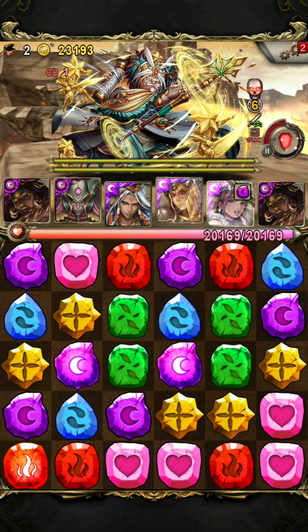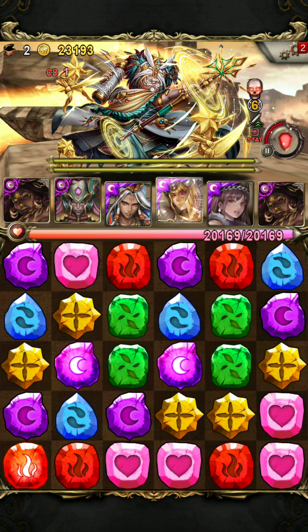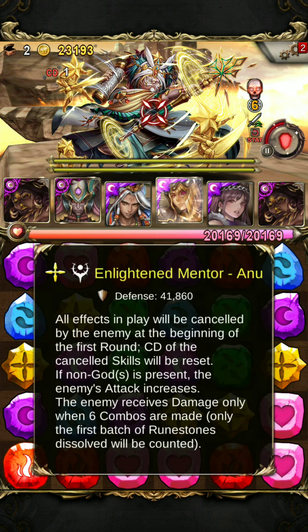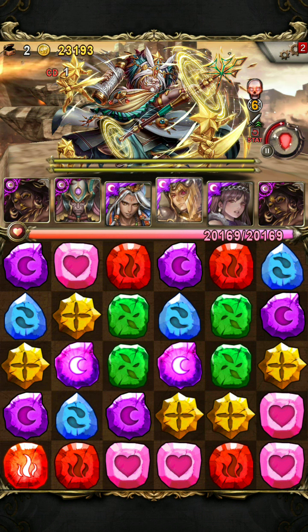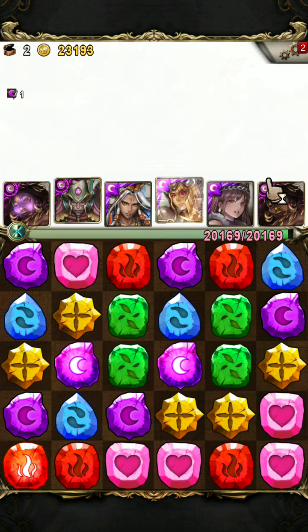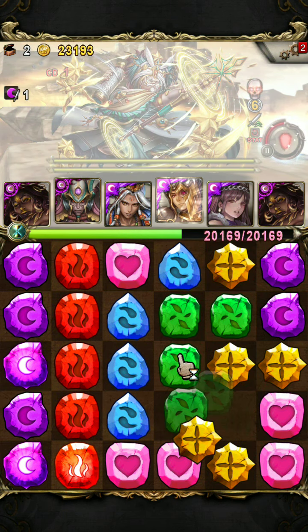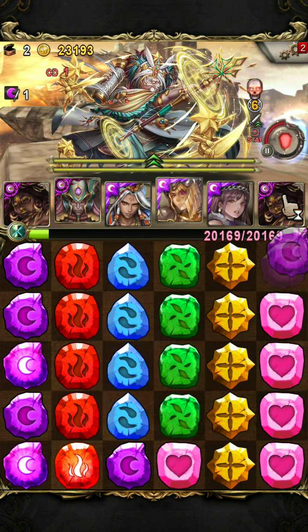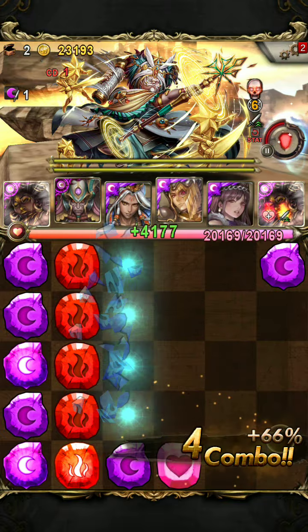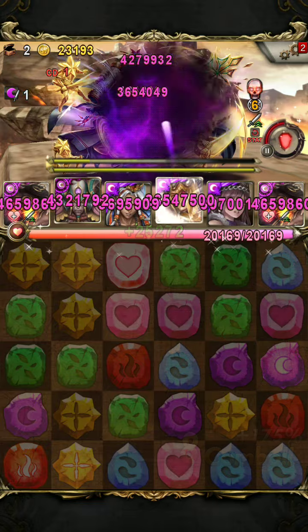Next we have Anu with initial 6 combo shield, neutralized reset, and a skull. I'm going to activate Namtar and use his time tunnel to get 6 combos exactly. This is going to be enough damage to kill him in one shot.